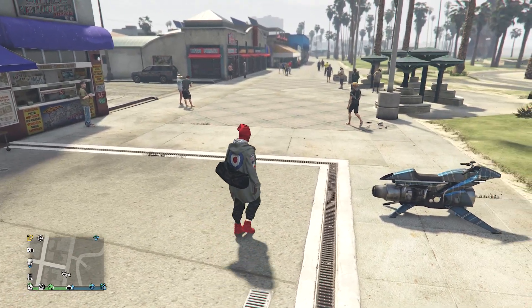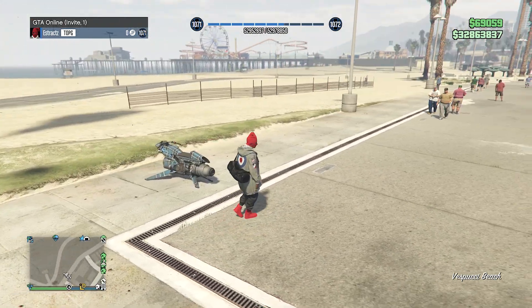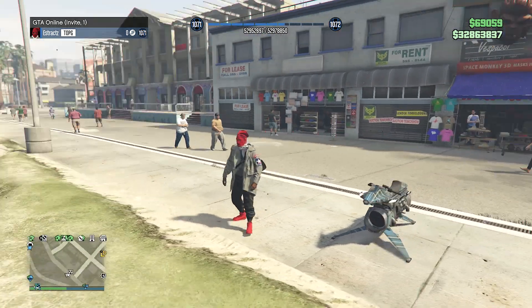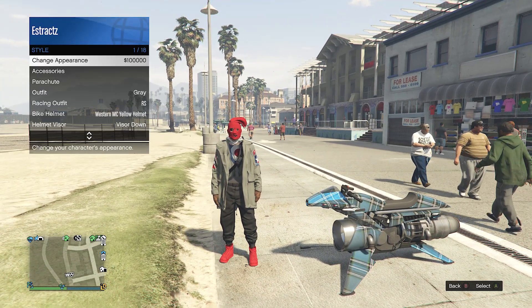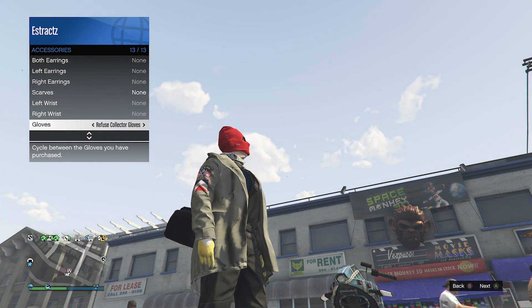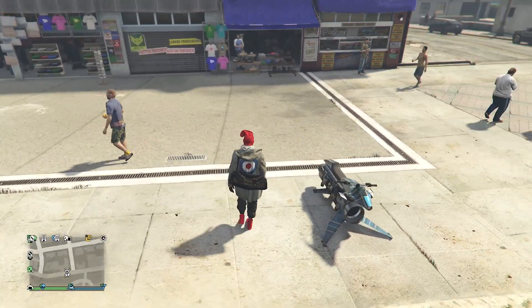There you guys go — whenever you load back into a public or invite-only session, the black open duffel bag merges over to the outfit just like this. If you don't have the black woolen gloves on your character because you had to scroll through your gloves, just pull up your interaction menu, go to your style, go to your accessories, go to your gloves, and scroll through until you find the black woolen gloves. When you have found them, you should be all good to go.